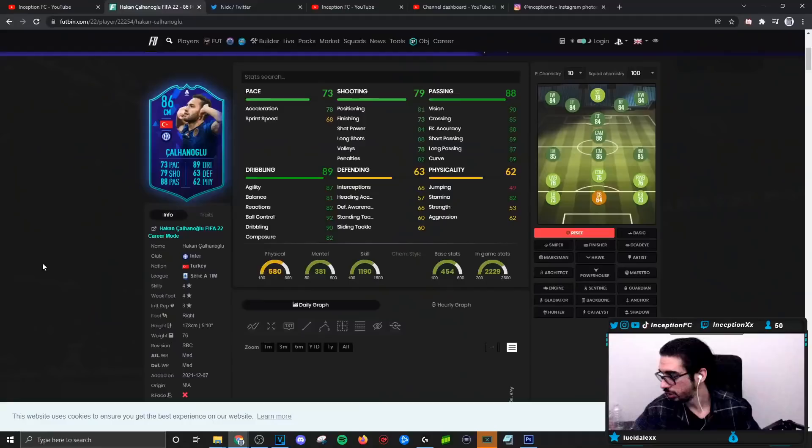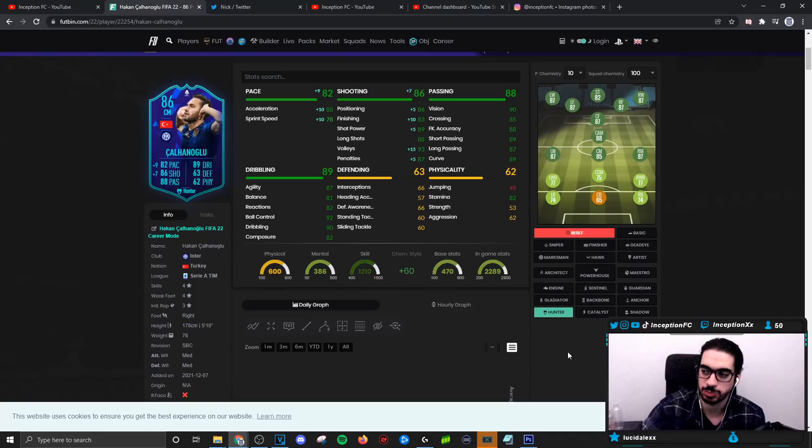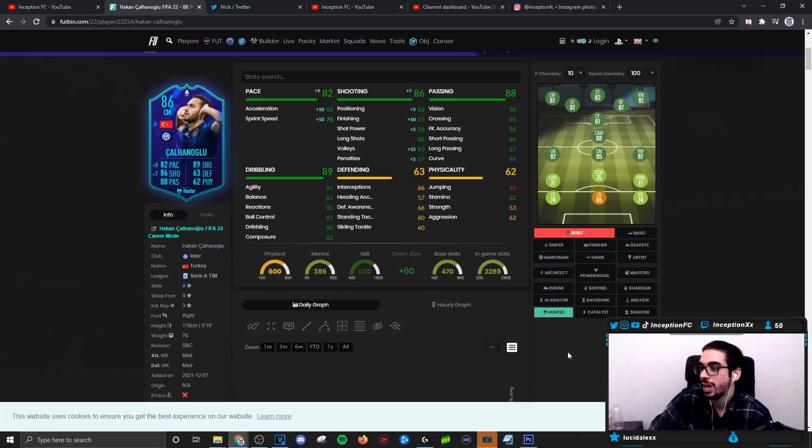Okay guys, final verdict on the Chelanoglu card. We gave him a Hunter chemistry style to try to improve certain aspects, but all the weaknesses on the card are pretty noticeable in game. With shooting, you still need to work high percentage strikes as much as possible — if you go for finesse shots outside the 18, you're going to notice from a base perspective that his shooting isn't the highest. Base card stats for passing were noticeably good in game — through balls, regular passes, lob passes all came off really nicely, and the four star weak foot was definitely very nice to have.